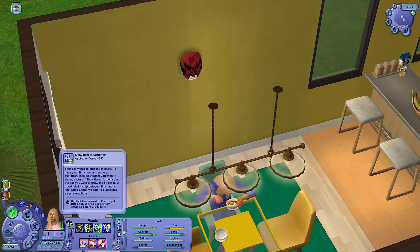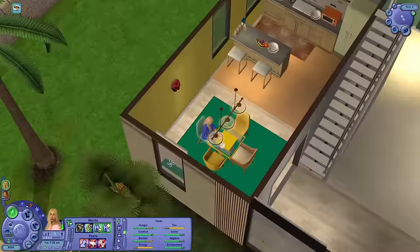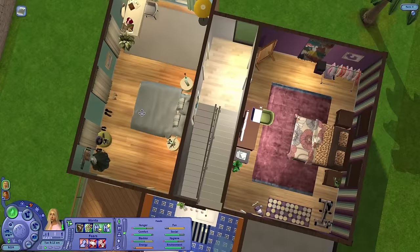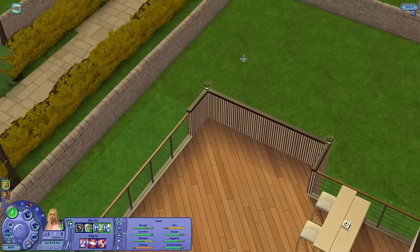She wants to show an item to a customer so the customer gains a star — that's great, but I don't know how that's going to happen when she's constantly tired. You're tired — please clean up. Do we have a sim blender on the lot? I think I put one on.